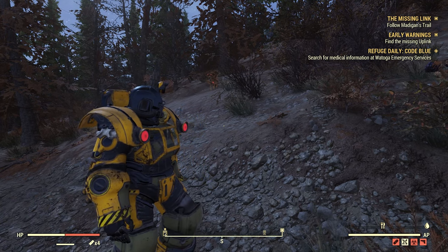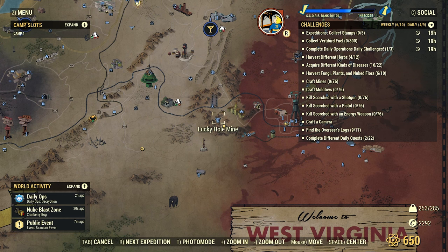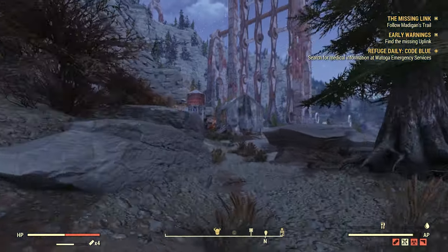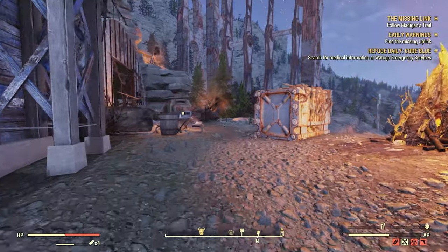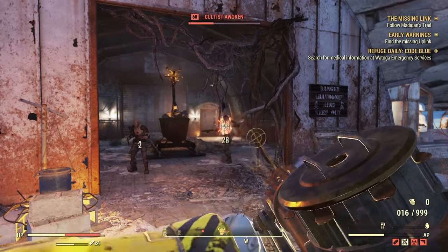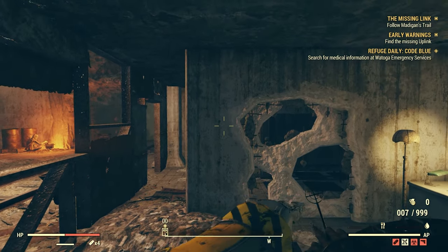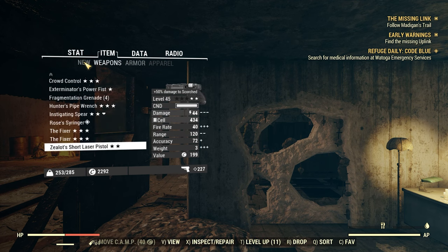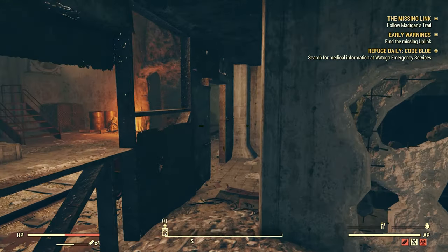I'm going to tell you step by step how to get thousands and thousands of lead. What you want to do is get an Excavator power armor set, then teleport to Lucky Hole Mine - this is the gold spot. Most people go in, mine all the veins, come out with 500 lead and leave. But I'm going to show you how to completely cancel that 24-hour cooldown - it will not apply to you.